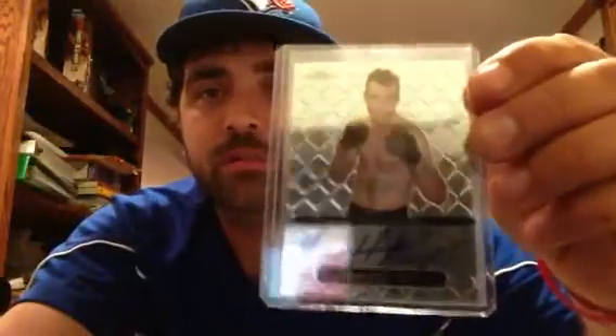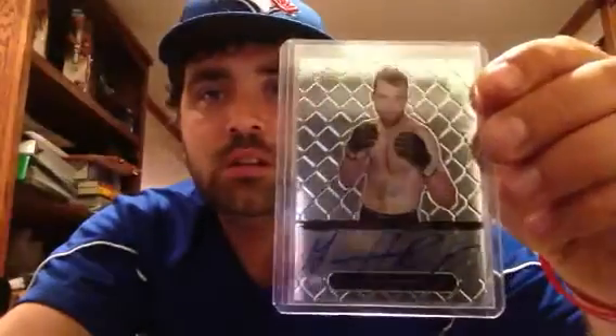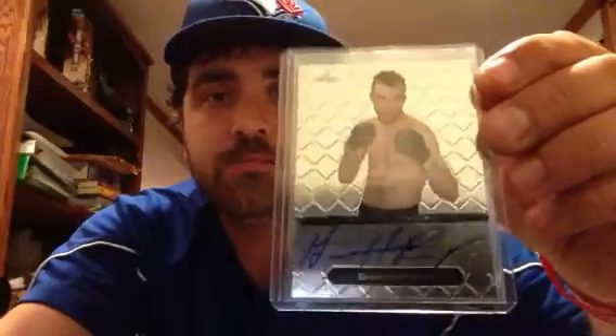And then I'm going to part ways with the George Roop Leaf Metallic — nice blue on-card, really really cool design card. So that's available. Now we'll get to some promos to give away.